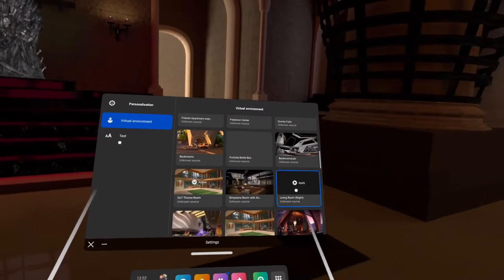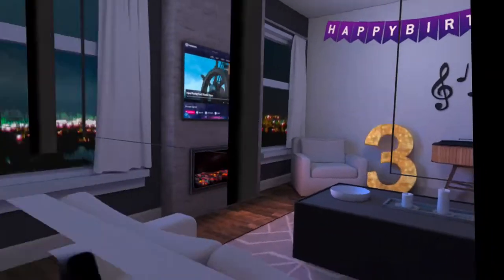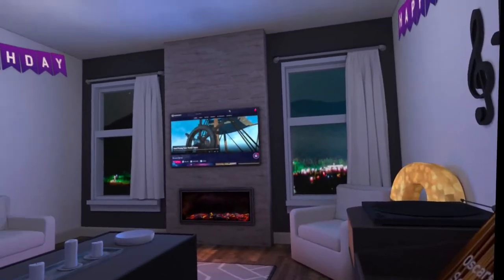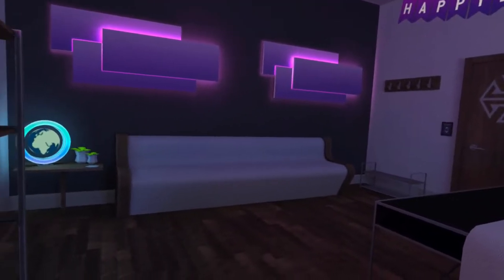We're going to go on to the next one, which is going to be The Living Room. So here we are in The Living Room. We seem to be outside at the moment — a little bit of a glitch. Can we go inside? Let's have a look inside. We've got our records over there. It's not a bad little setting. I quite like that one.